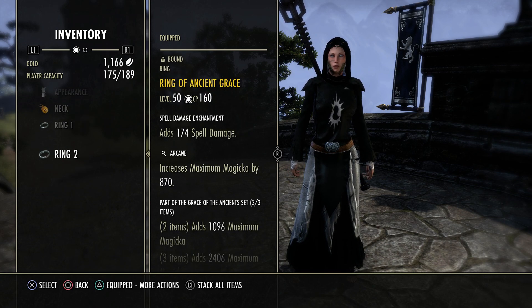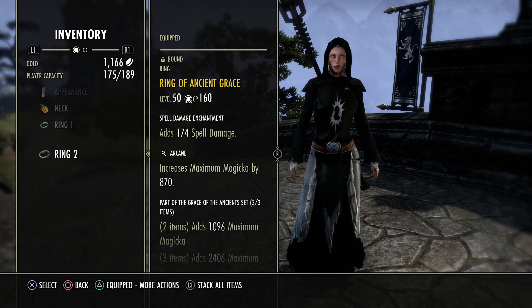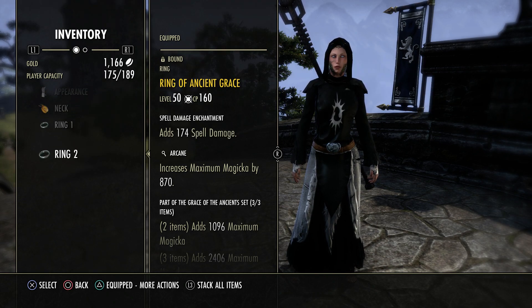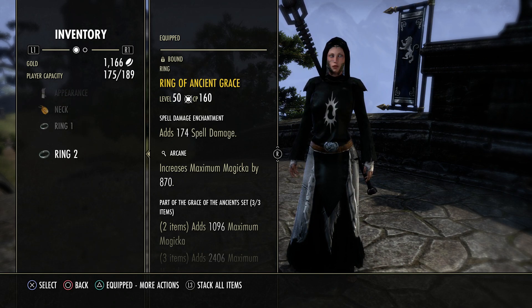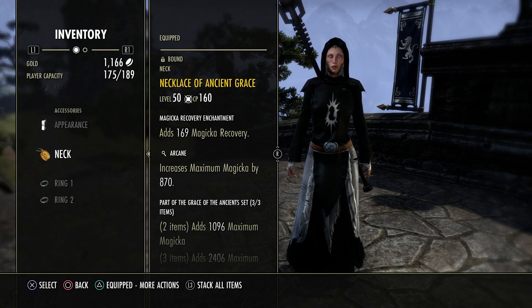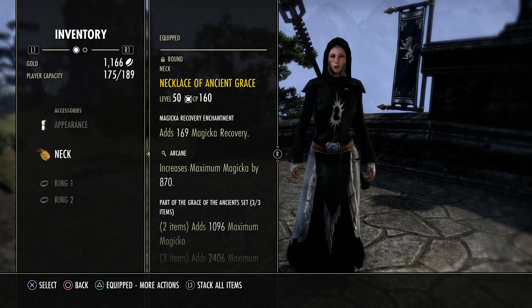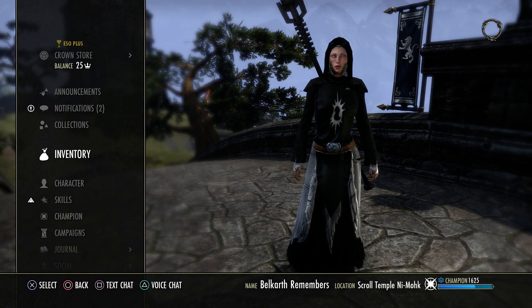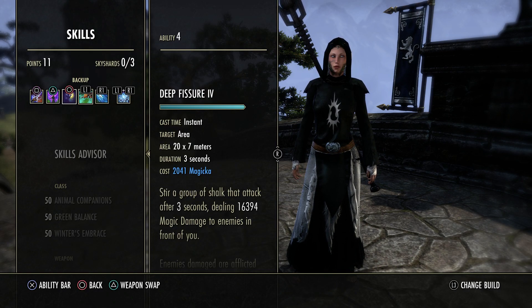Going on to jewelry, we have Ancient Grace, all arcane — I have two recovery and one spell damage. I'm a Breton and we're a Warden. I have these set up this way because of my Necro, but I'm going to get another set and just put all spell damage on them. You don't need recovery on a Warden — Warden has so much sustain. And if you're a Breton, which I highly recommend, you don't need the mag recovery, so I would go all spell damage.